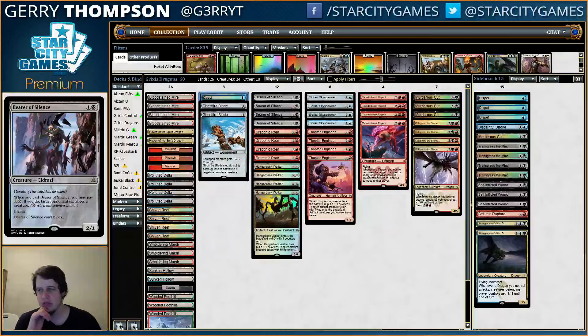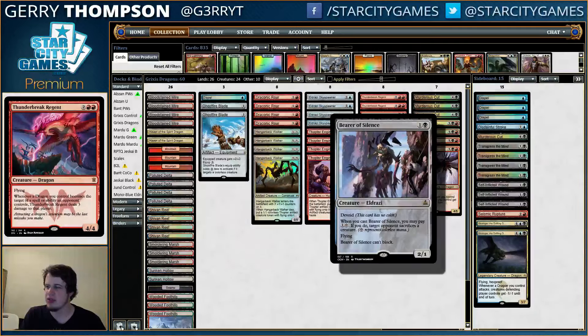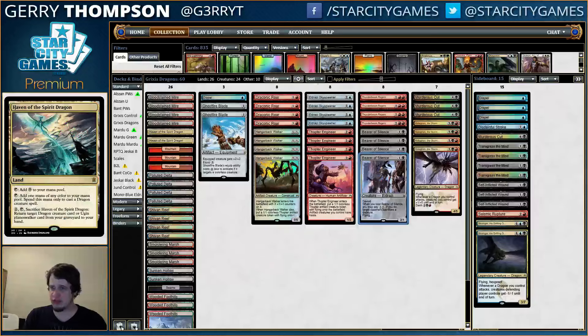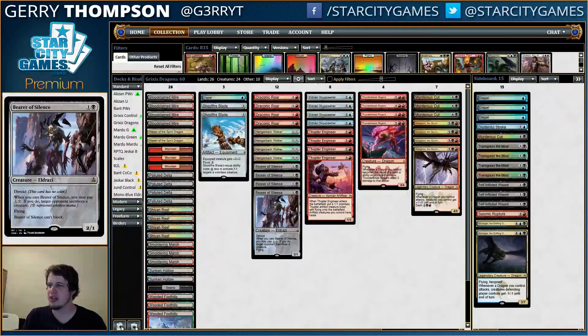Bearer of Silence is a 2-mana 2/1 flyer that's reasonably aggressive, but you can basically put it in the 4-drop slot too, because you have a little Gatekeeper of Malakir-style ability on there, which is pretty sweet. Four Shivan Reef, two Haven of the Spirit Dragon conveniently adds colorless, so you get a little Eldrazi splash in your dragon deck, which is kind of sweet - a nice little bit of innovation there.